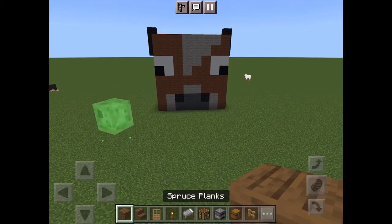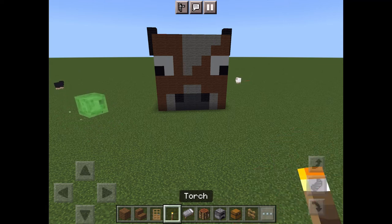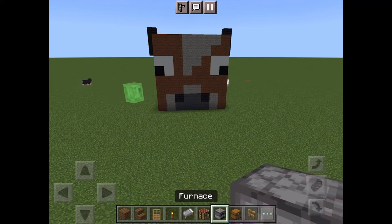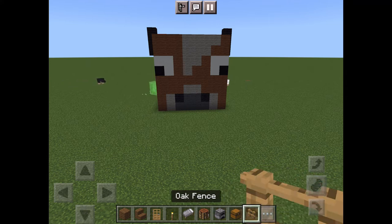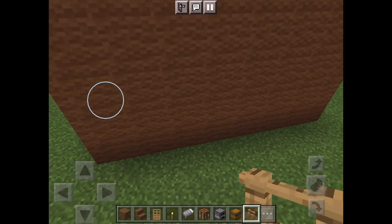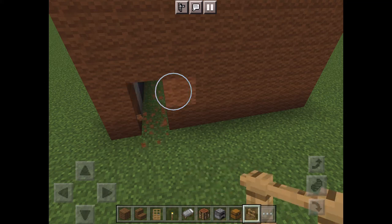Now we have this build. We're gonna use some spruce chairs, oak door, a torch, light gray bed, crafting table, a furnace and a chest, a fence, and a few other things. You guys can get creative — this is just what I'm gonna do. Enjoy the montage.